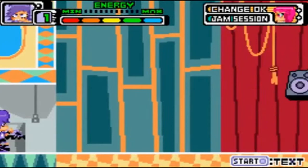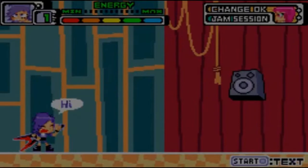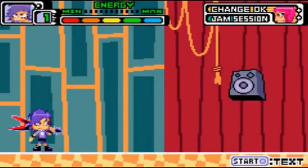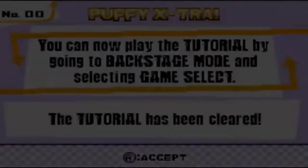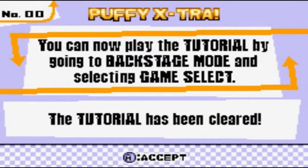Nice work, Rockstar! Let's grab that speaker — then you'll be ready to go on Puffy's Greatest World Tour Ever! This game saves automatically — you'll see a saving message appear. In World Tour mode, the game automatically saves when you select quit from the bottom menu. And so now we have a speaker. I will jump into the speaker. We get a Puffy Extra! The tutorial has been cleared!